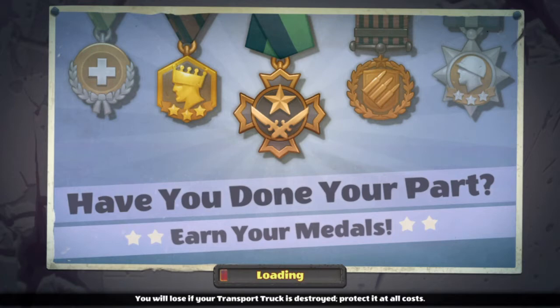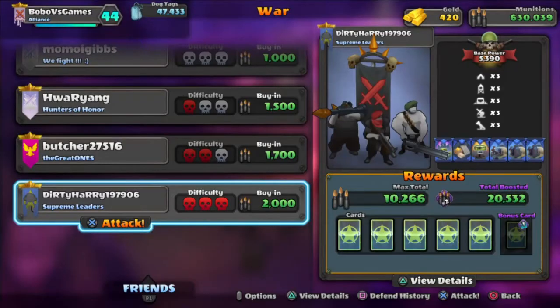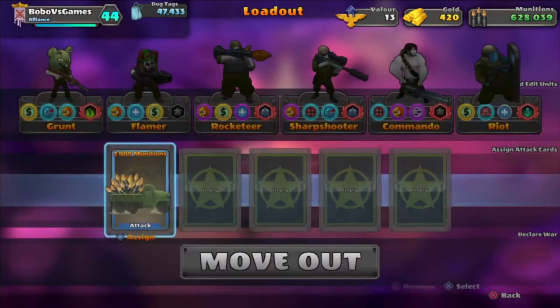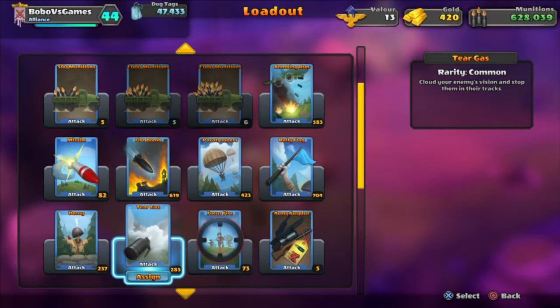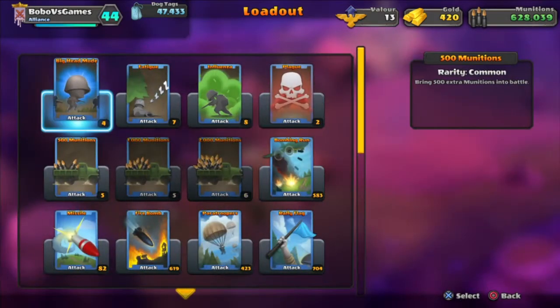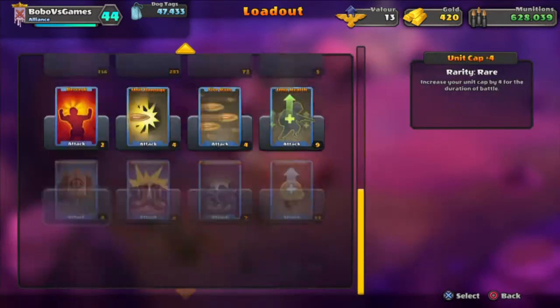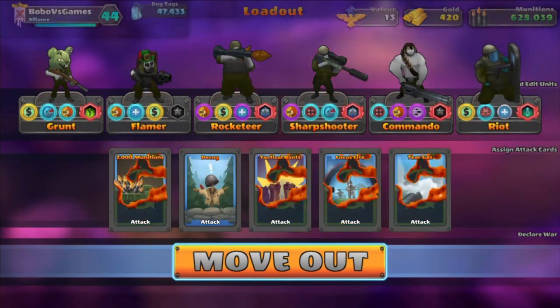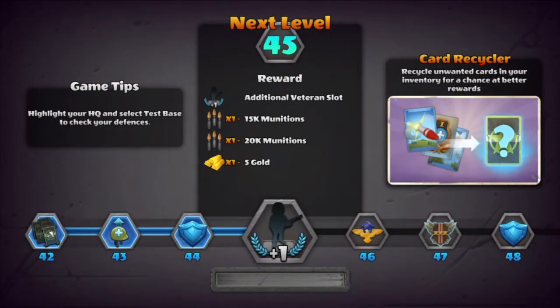We are on the last battle now. Let's take the cards: I will take one decoy, a focus fire — why not — tactical boots, which are a must, and a tear gas. As I realized last episode, most of the bases on this level don't really have iron lungs, which is cool. So we are ready for the second fight.